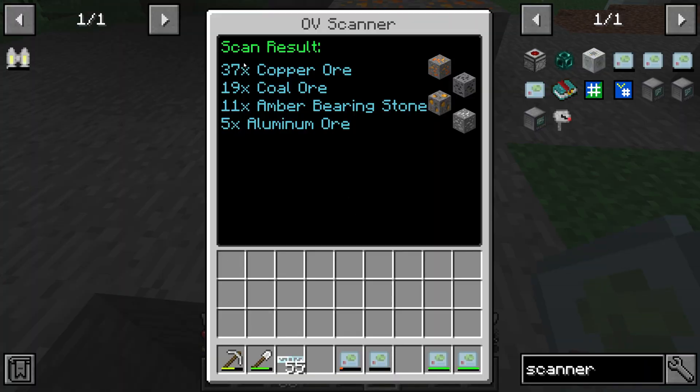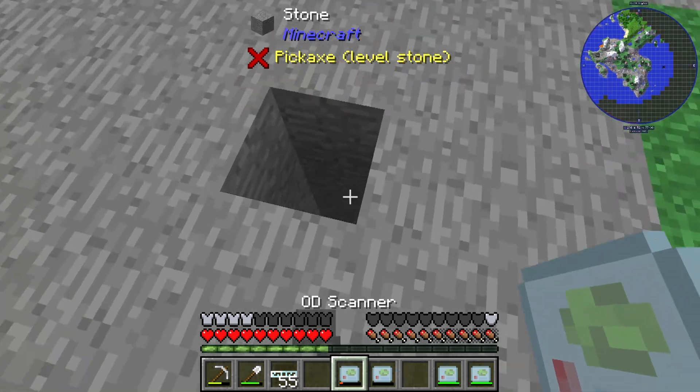If you use the OV scanner you have a range of 12. You can see that by a range of 12 you have 37 copper ore, 19 gold ore, and so on.